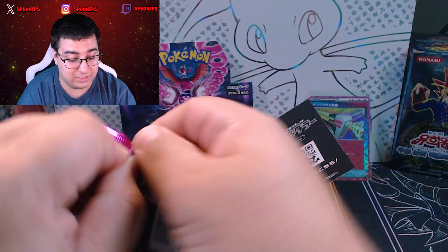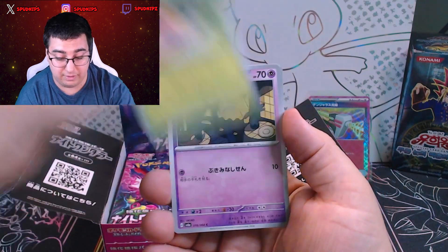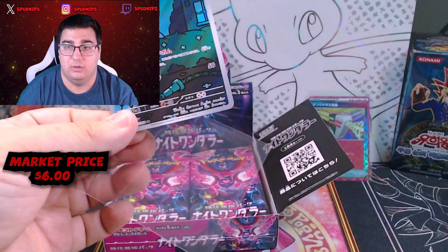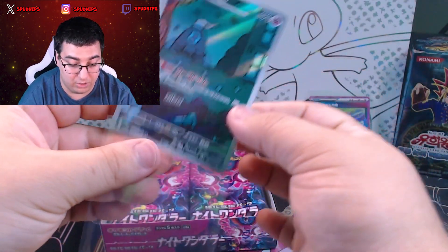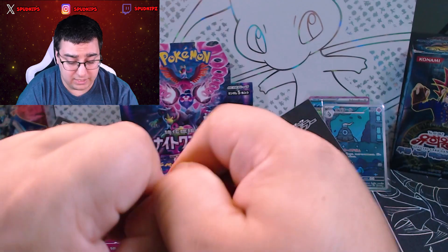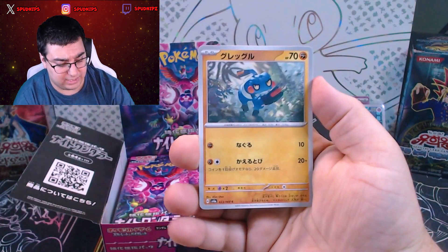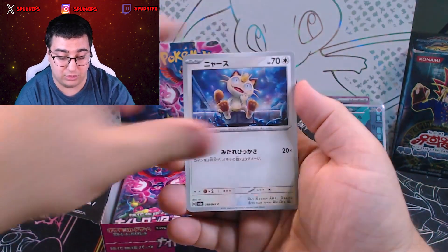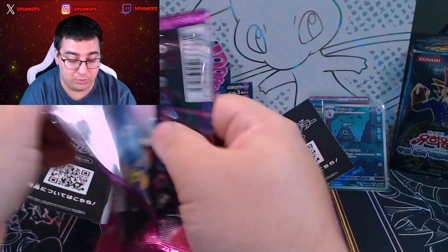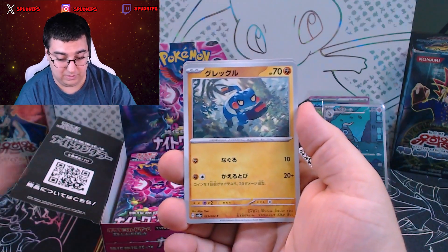So we are adding challenges to the channel. We have a Crimson Haze challenge going on right now — I pulled a Greninja Altar. Dustclops AR — this is a new one I believe for the channel, for the opening. Crimson Haze: if we pull the Greninja Altar, we'll be giving away a Crimson Booster Box. Maybe we can do something like that — if we pull the Cassiopeia SAR, maybe we'll give away a Night Wanderer Booster Box to one lucky winner in the comments. But not today — clarifying that, not today.